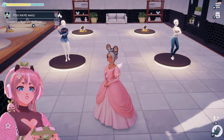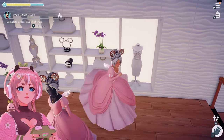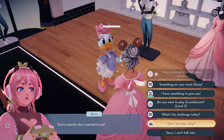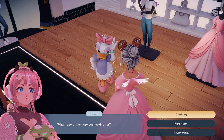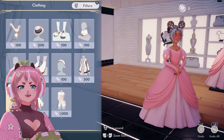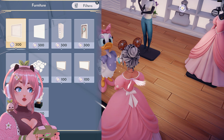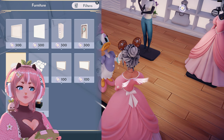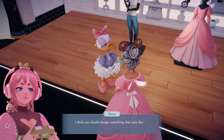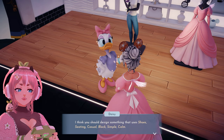Complete a boutique challenge here? How do I do this — what do you mean decorate? You're exactly who I wanted to see. Can I see your shop? Oh my god, I don't have any Daisy coins. What about furniture? This is absolutely amazing! Daisy, what is the challenge? 'I think you should design something that uses shoes, seating, casual, black, simple, calm.'